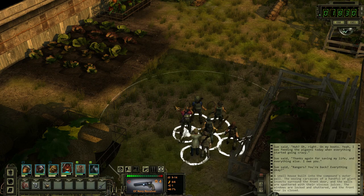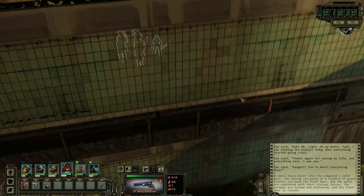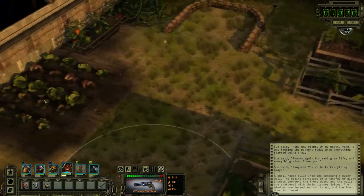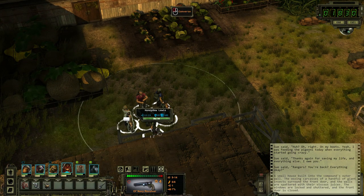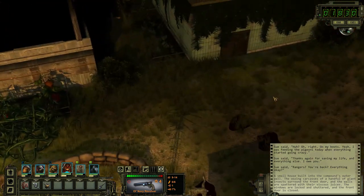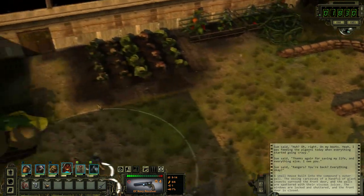Hey everybody, Christopher Odd here. Welcome back to the Wastelands. We are still trying to shut down the irrigation to halt the spread of the infection. We ran into Sue, the person that everybody was originally blaming for all these concerns. And now we've also got this other guy joining us, Honeydew Lewis, who can certainly handle himself. He was like one-shotting rabbits as they were running towards him — all these dead rabbits here. Yeah, that's his doing. Pretty impressive.